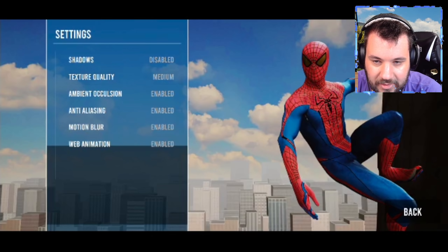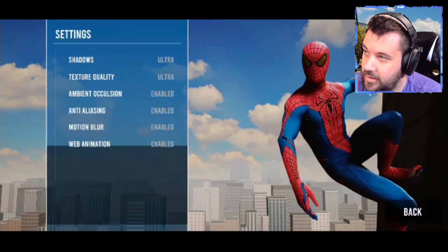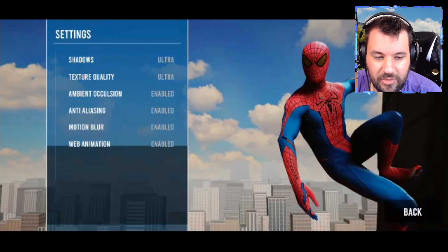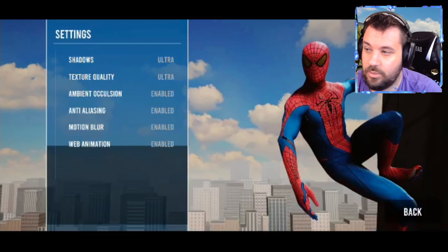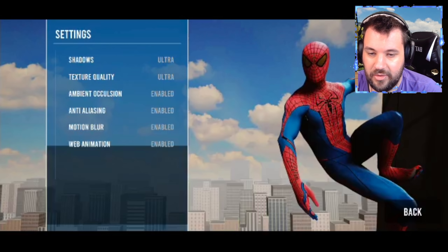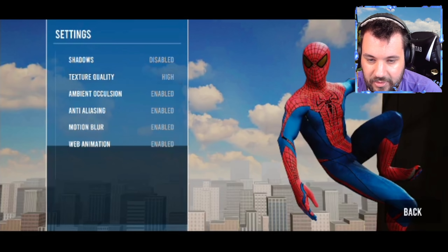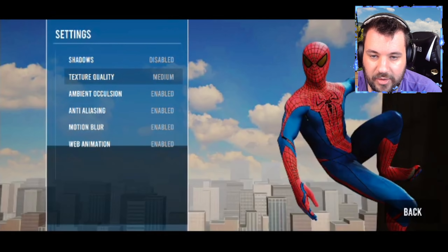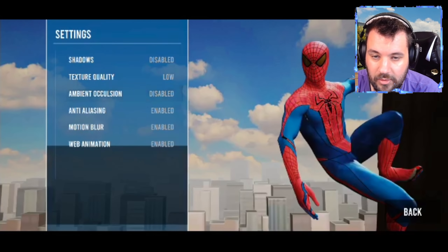So you see here — this is ultra settings. You've got the shadows, the textures are good. Even though it's 360p, this is the footage that was officially provided by our user games. Then it goes: disable shadows, then the texture goes from high to low, and it still looks good.